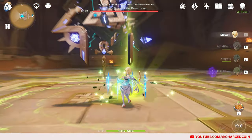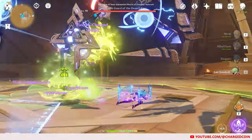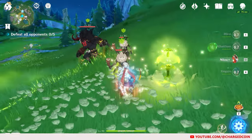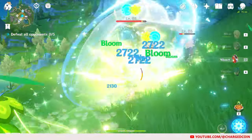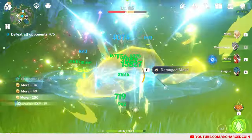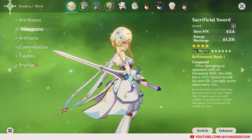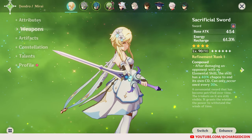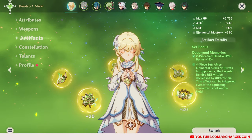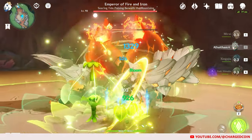For the Dendro Traveler, her main purpose is as an off-field Dendro Burst support with her Elemental Burst. This allows her to easily apply Dendro off-field, and pairing her with characters such as Nilou, Xingqiu, or Kuki can allow them to apply different elements for different Dendro-related reactions. I am using the Dendro Traveler with the Sacrificial Sword so that she can get her burst up quicker. For Artifacts, I am using Deepwood Memories to provide the Dendro resistance shred, so that the Dendro reactions created by teammates can be a lot stronger.